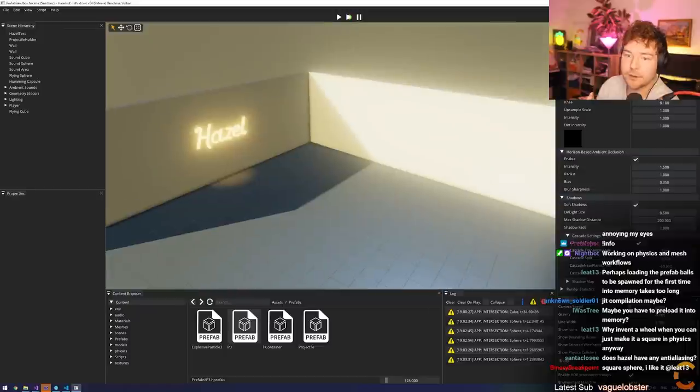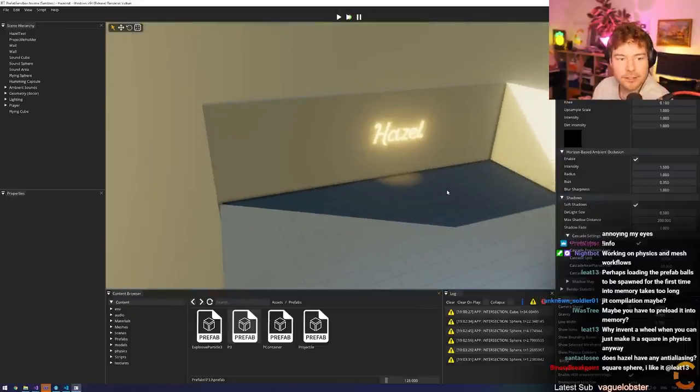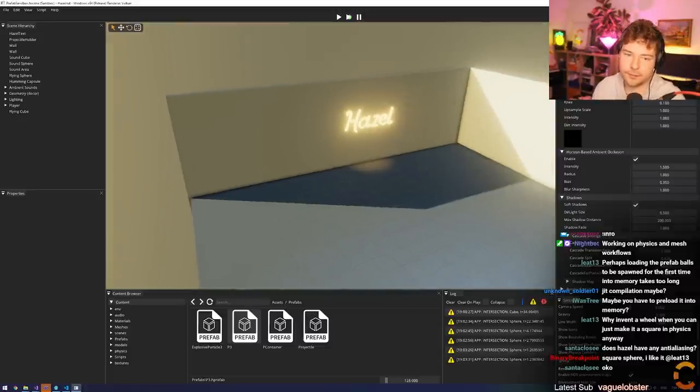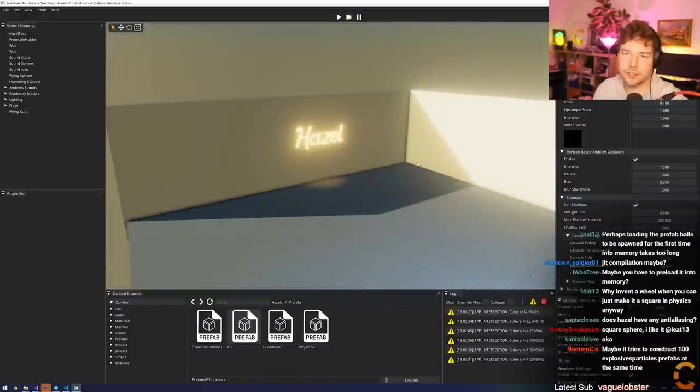We don't have any anti-aliasing of any kind at the moment, so yes, jaggies are jagged. We'll probably add in like FXAA or something. I don't really care too much about it. I'd rather spend my time elsewhere so I'm not going to do anything temporal just yet - in the future, probably. MSAA and stuff is decent but it will slow down stuff in the pipeline obviously because we'll have to multi-sample. FXAA is probably what I'll use, just because it's really simple and quite quick - it's just one pass.